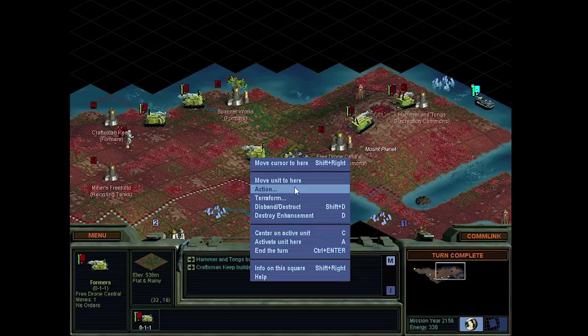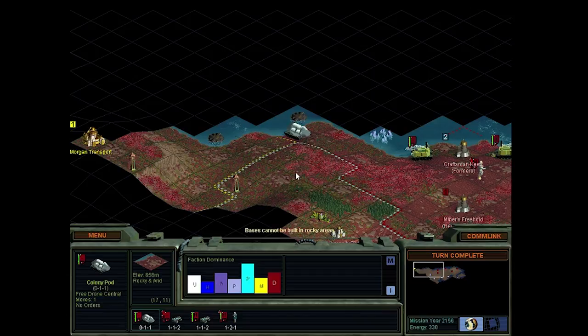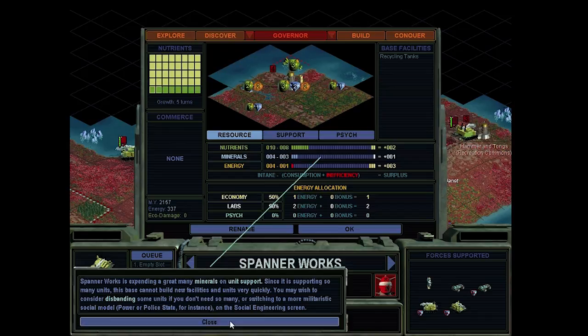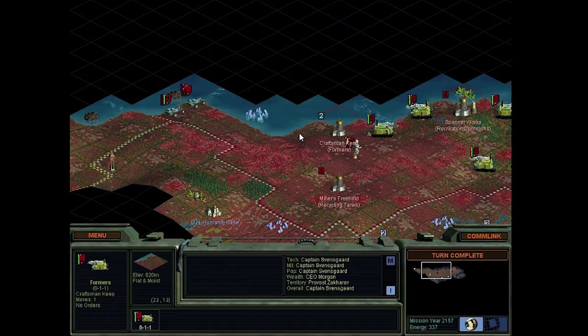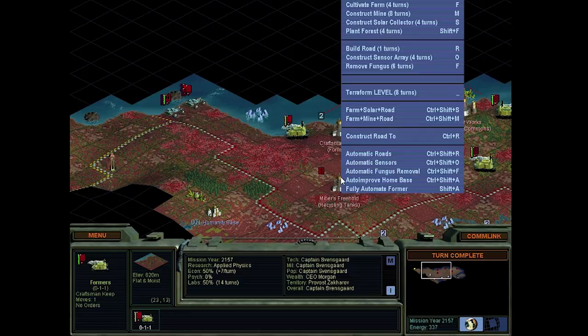Okay: farm, solar panel, and road. And we got more farmers - I think that's quite enough farmers at this point. We've got a base site. Oh, base cannot be built in rocky areas. That's fine. We don't need any more farmers; this is enough. Change to recreation commons. Oh yeah, we could plant some forests - and forests prevent the spread of xenofungus. That is not a bad idea.